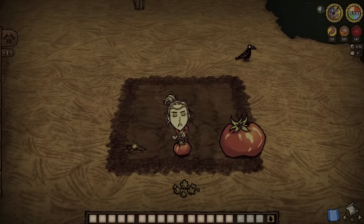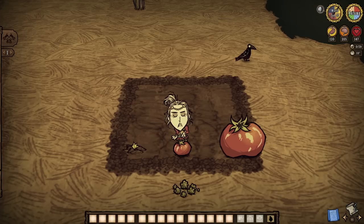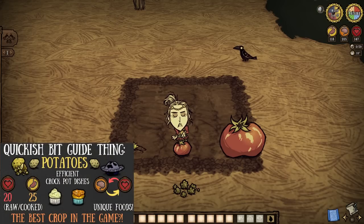Tomato, tomato — it don't really matter how you say it. As Don't Starve Together here calls them Toma Roots for Pete's sake, so that's what we're gonna go with from here on out. Folks, these red veggies might just be the second best crop in the entire game, second only to the legendary potato.